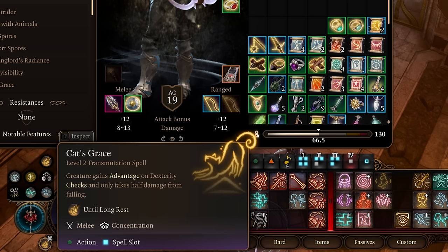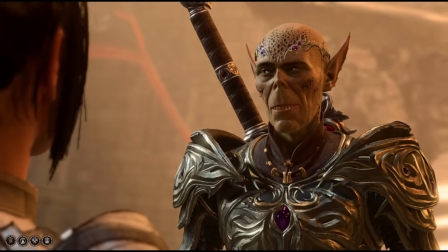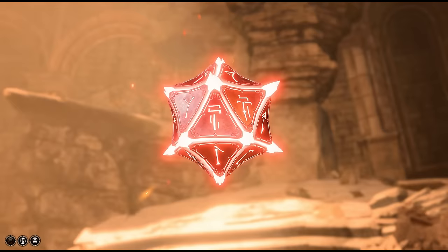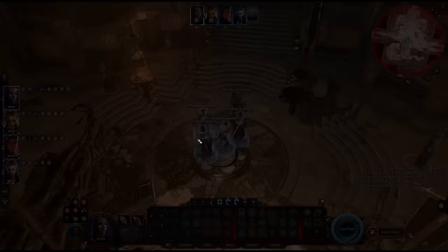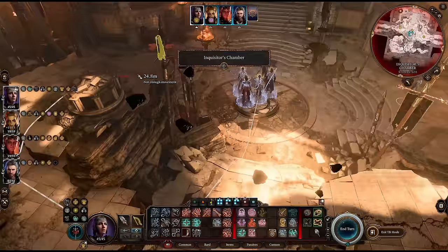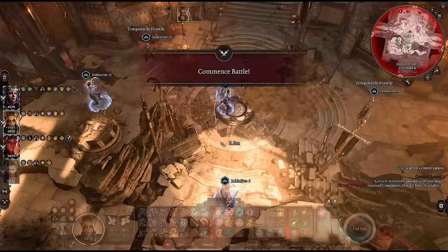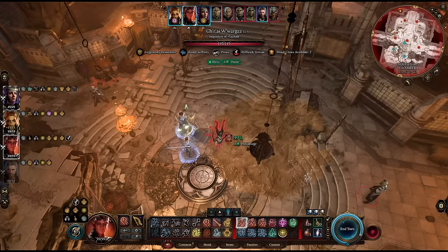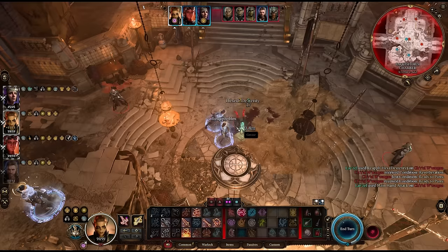If you want to take on the Inquisitor the normal way, start the conversation as usual and take a trip inside the artifact. But before you leave, go into turn-based mode, then click the portal — this will give you the chance to position your party and make the first move. A good first move is casting the Grease spell. The Inquisitor actually has mediocre Dexterity saves, and his legendary resistance doesn't activate when saving against this spell. And like everyone else, while he's prone his legendary action won't trigger. As long as you cast Grease in a good position, your melee characters can walk right up and give him the business.